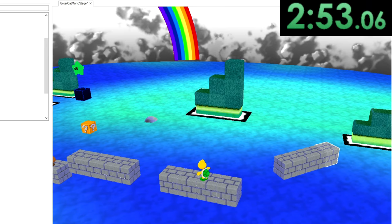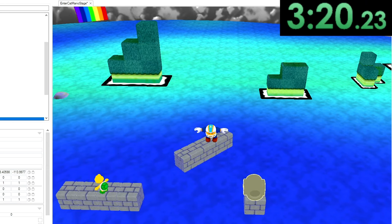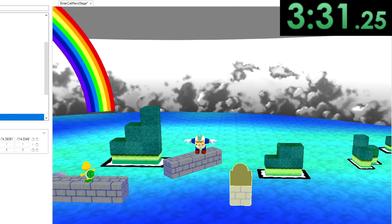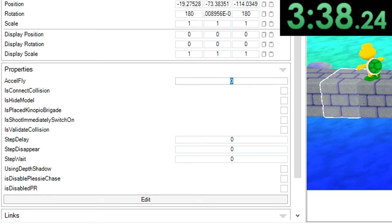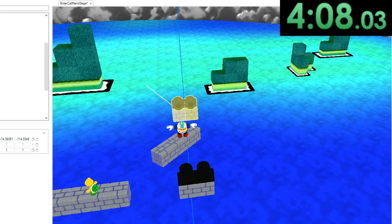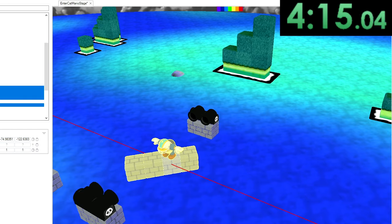How are we doing on time? Doing not bad on time, still plenty of time. Over here we could add one of these — let's copy that position, bring it up so that it's lined up perfectly. We want to set these stats: let's make that like 12, step delay set to 100... 200. Is Connect Collision — you probably want to check that one off. Let's have another pair of those over here. So this is a section that might be a little bit scary to go by because you're going to have these bullet bills over here.